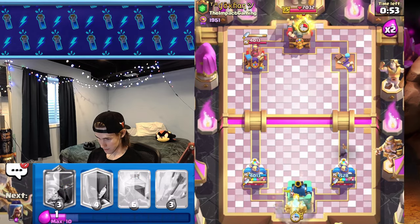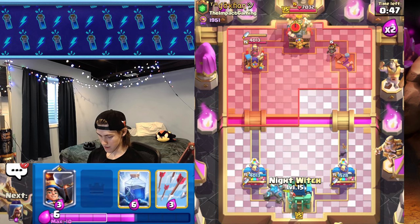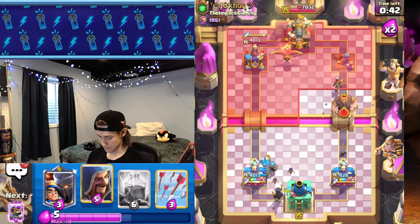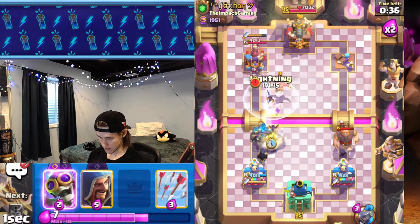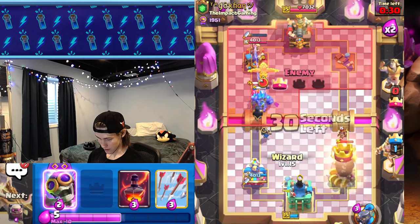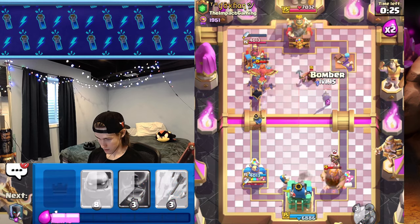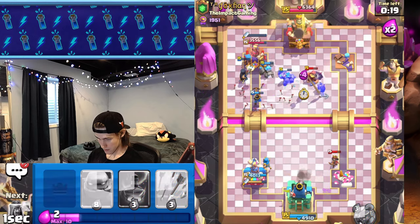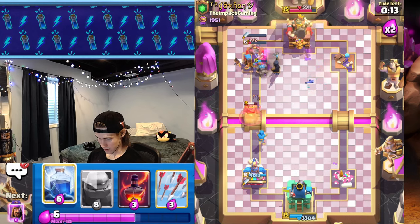I'm gonna go golem in the back. He's probably going to take that tower, we gotta prepare for that, but if we can just overwhelm him on the left here we'll be fine. Yeah, he's gonna go with giant little prince. I'm gonna go little prince here, I'm actually going to lightning this wizard. We're gonna get a wizard down on defense in the back. He's gonna go fisherman, I'm just gonna go bomber. He uses arrows but doesn't take out the bomber — yeah, we're on the tower, let's go.